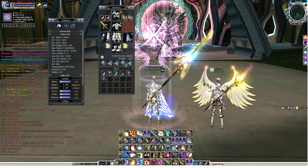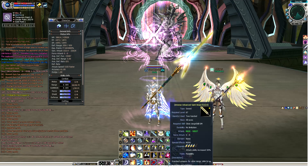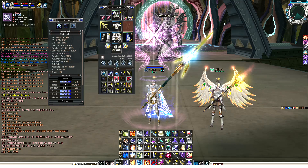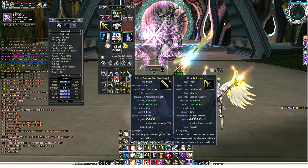Now let's compare it to a level 67 sword. This sword is plus 4 — I already upgraded it to plus 4. If you look at it, the attack is actually a bit weaker. Minimum attack is 8,400 and maximum is 10,500. So most people would think maybe it's better to just use a level 65 lance, because 11,000 is higher than 10,000. Some would choose the sword because it's level 67.